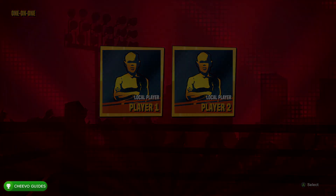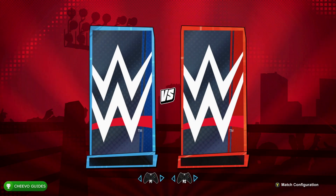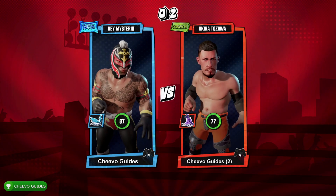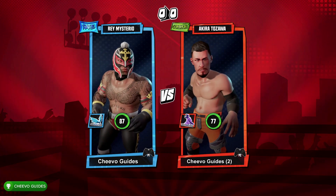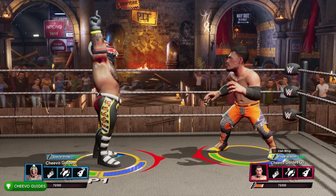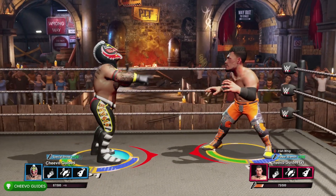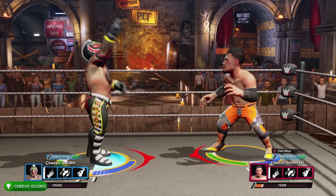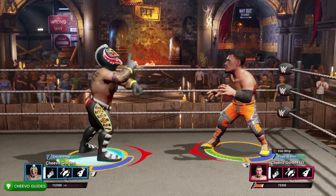We're going to start up a match against a second controller. The fighters or wrestlers that we choose don't necessarily matter, so go ahead and select any fighters you like. We can find our crowd meter on the lower left hand side of the screen — it fills up with orange as you gain crowd points. You can also find your opponent's crowd meter on the lower right hand side of the screen.